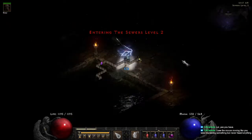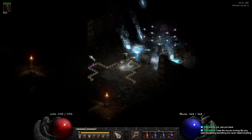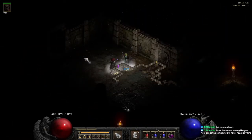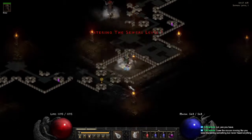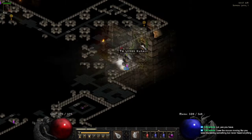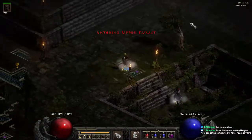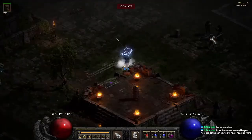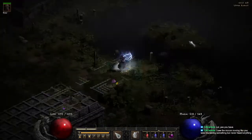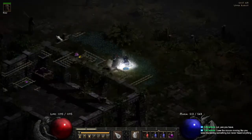Level two is a set map. Go kill any monsters that are down here, pop the chest, and grab your Heart. From Upper Kurast, your bridge to Travincal — the Kurast Causeway — is always in the center on the back side.